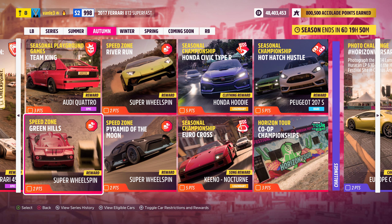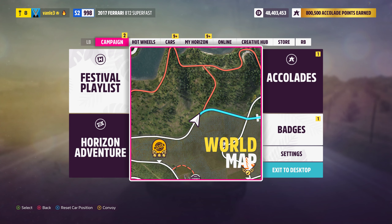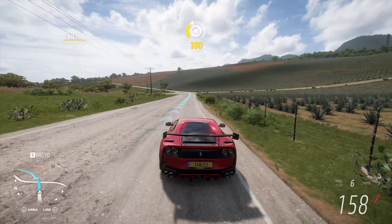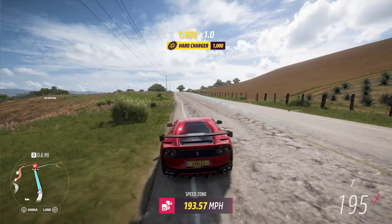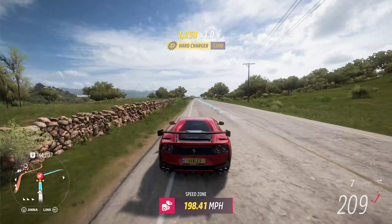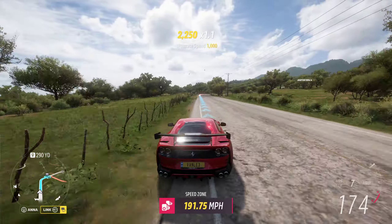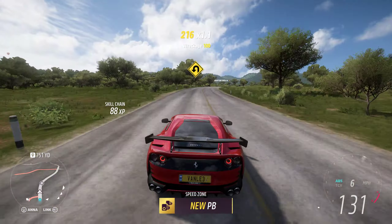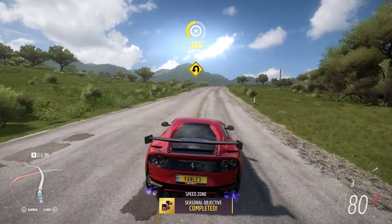We start at the bottom side because I think it's a little bit easier. Basically you want to build up as much speed as you can. You try to lose as little as possible through the first corner, and then for the second corner you try to cut it in a way that you really don't lose a whole lot of speed and still get through the speed zone, through the gate. And that makes it pretty easy.